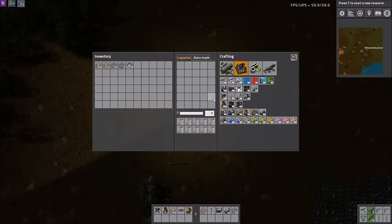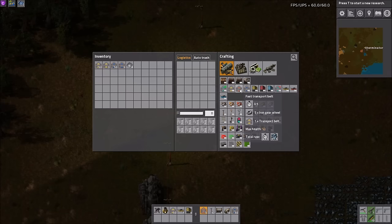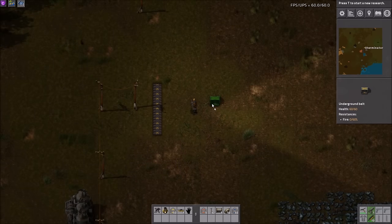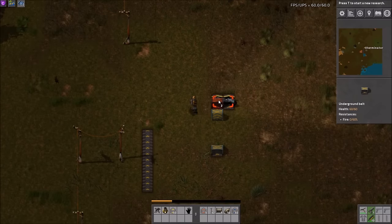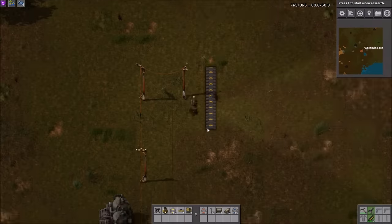Another note is that currently all transport belt tiers take the same amount of energy. If I were to throw out a suggestion to the dev, I would personally say to make the higher level belts require a bit more energy. Also, underground belts and splitters are not affected by this mod as of yet. Again, keep in mind it's a very new mod. The dev is making changes, and hopefully they're able to address this because as you can see, these don't have power and they still work, so you could kind of just cheat your way through by undergrounding everything.